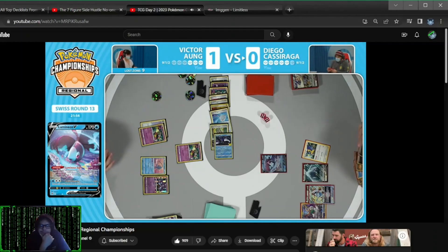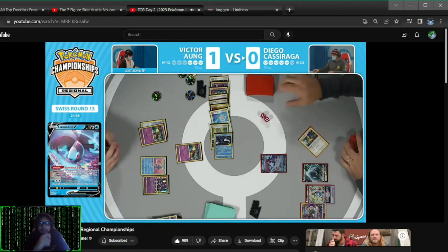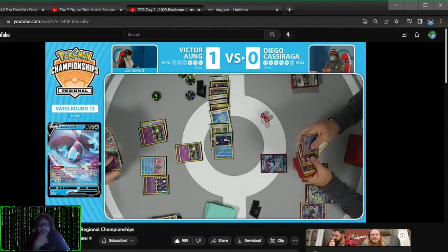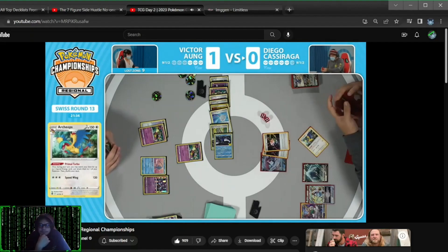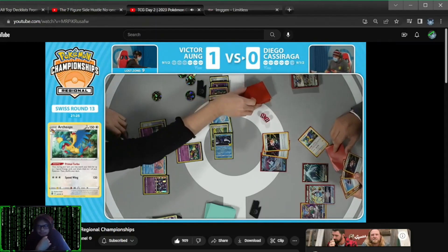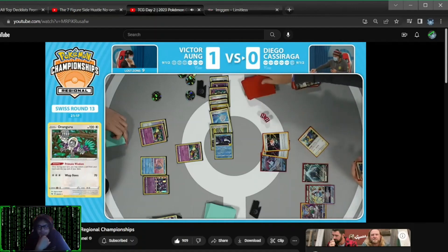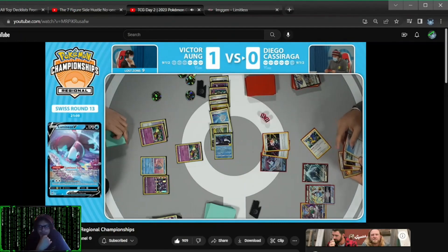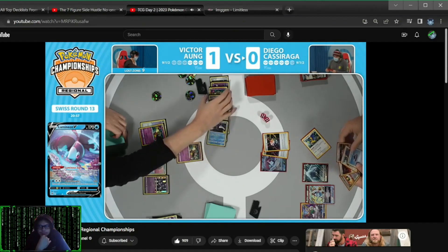The dream is dead, but at least the Echoing Horn was held onto. You got to remember that Dunsparce is in the discard — that's an easy KO with Sableye. That's going to be two additional prize cards for Victor now, going down to three. And we see that Diego is going to likely cash in on taking this easy knockout with the Lumineon V, recycling that Pokemon. But that means there's going to be no energies on the board, unless we see double turbo used here.